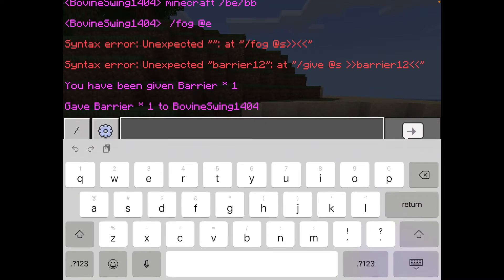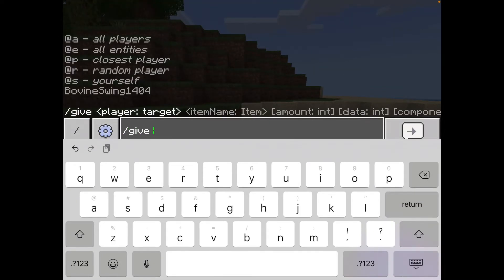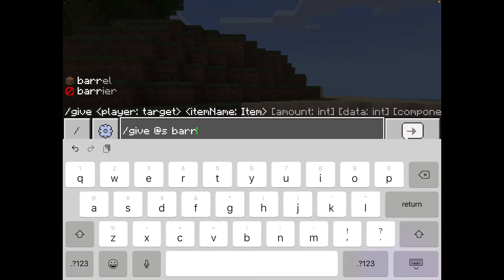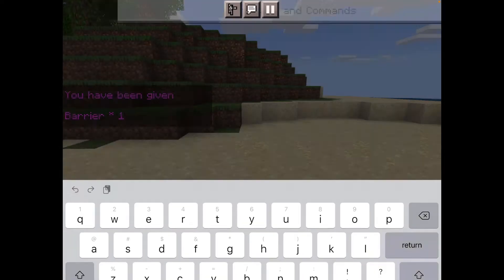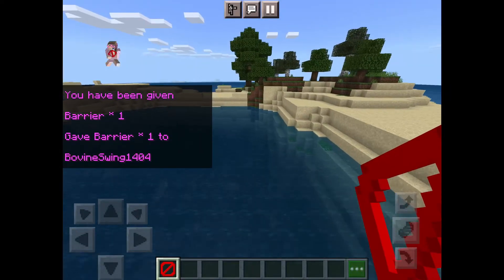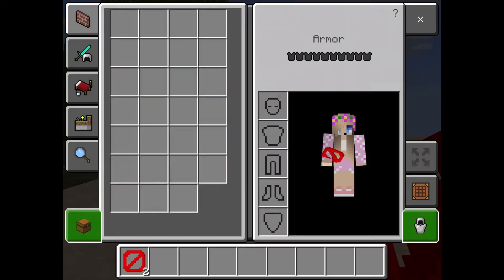Then you can go into chat and do slash give — let me show you. Slash give, and this is actually super easy. Add 's' when you're in creative. You get 64, or as much as you want. Type 'barrier' and send it — it gives you a barrier, and it's that easy.